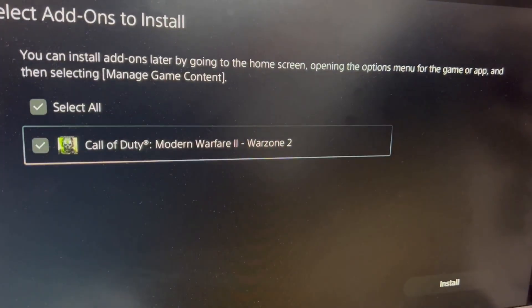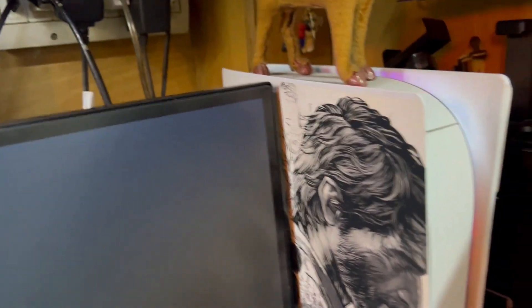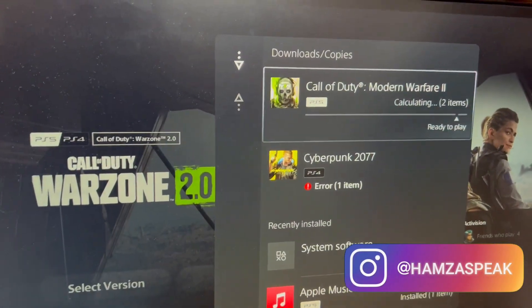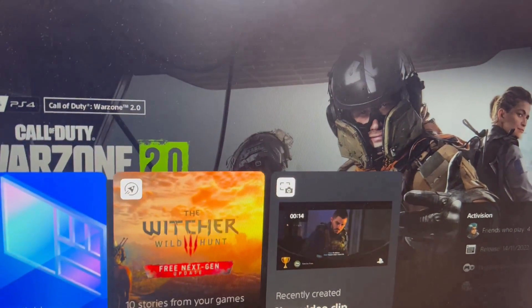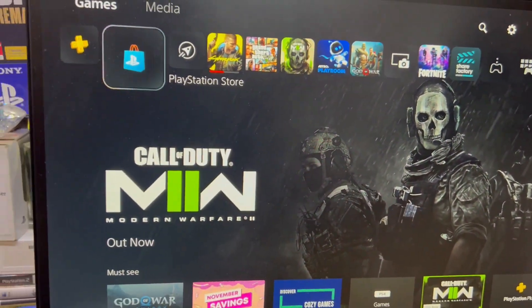That's how you can download Call of Duty Warzone for your PS5 — just tap install. This is my PS5 with the custom skin installed, and this is my PS4. You can see it says two items downloaded, which means your game is now in your download files. These are the Call of Duty mobile packs that you need, and that's how you can download Call of Duty Warzone 2.0 absolutely free.